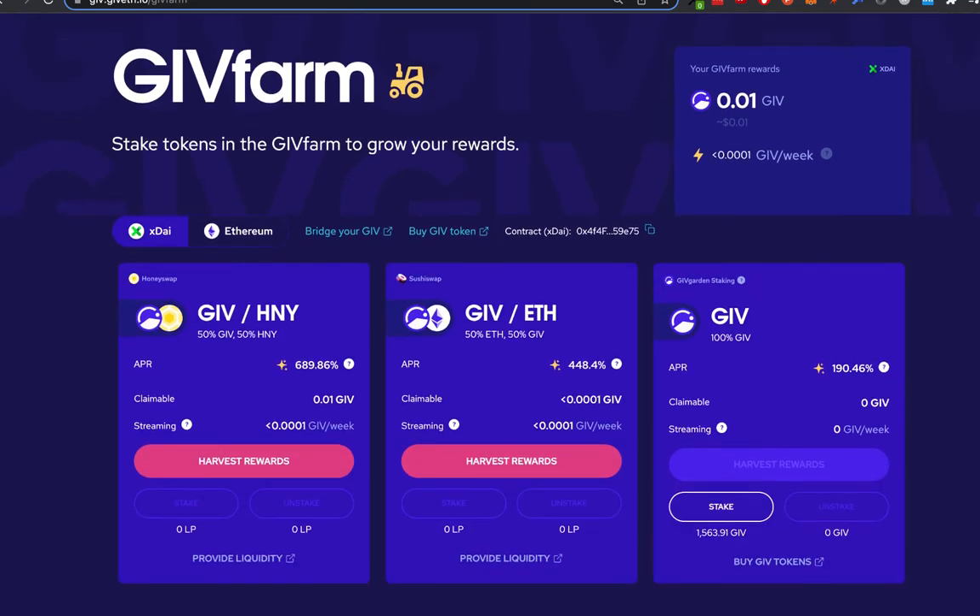If I scroll down you'll notice that there are three different pools in this case. This may change in the future so your screen might look slightly different, but you'll notice that there are different ways that you can earn rewards on your Give tokens. The easiest one and the one that gives you the most utility is the one on the right, which is the Givegarden staking.